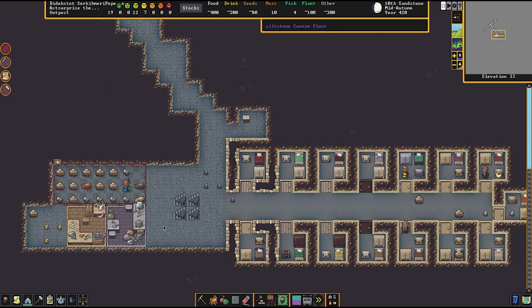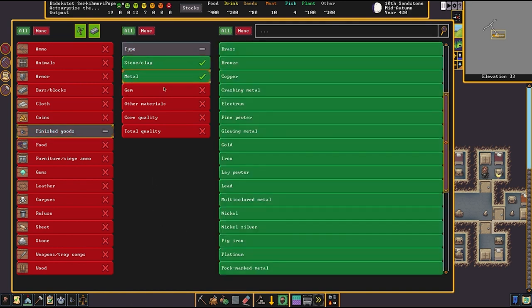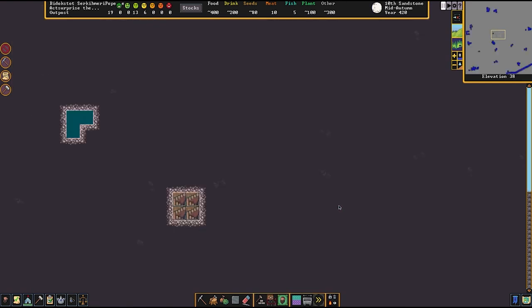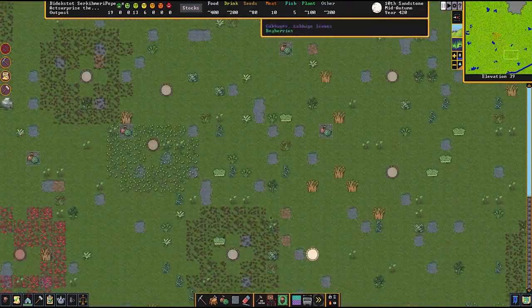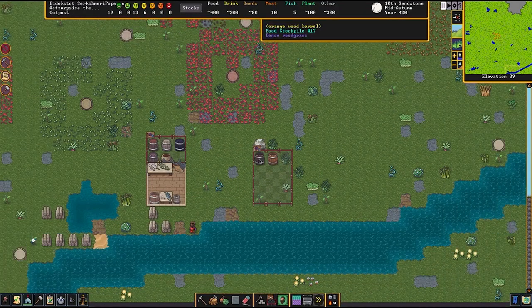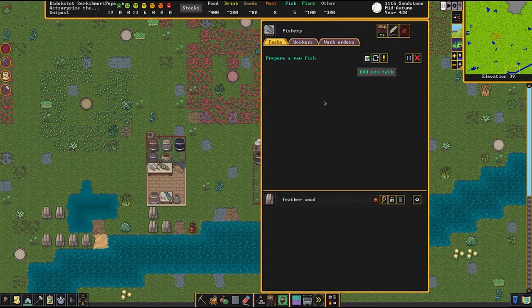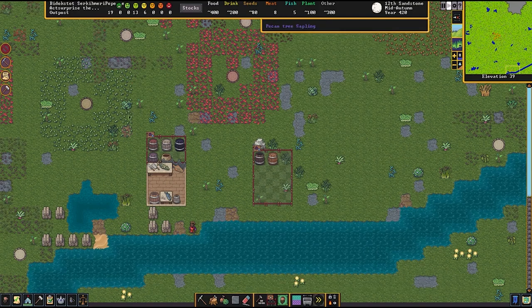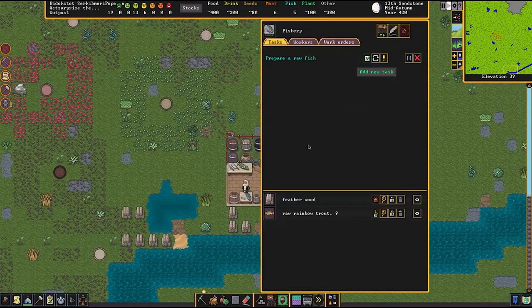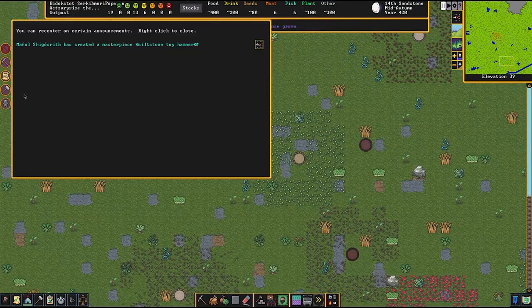We do need an output stockpile for these toys - finished goods, toys of all materials, any type of toy goes there. Let's check in on our fisher dwarves real quick. We found something - raw rainbow trout! Now we prepare raw fish and the other dwarf should prepare it here, giving us cooked rainbow trout in just a moment. I think there's no quality rating when it comes to prepared fish - it's more about how quickly or slowly they do it. Siltstone toy hammer - nice!